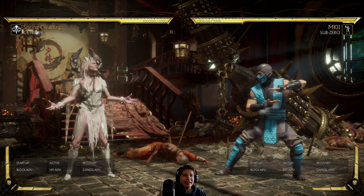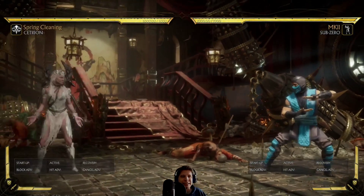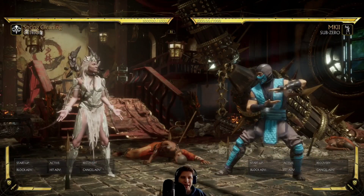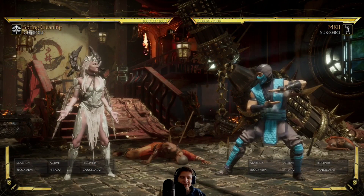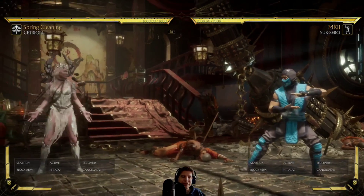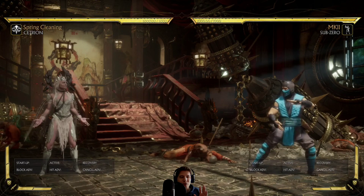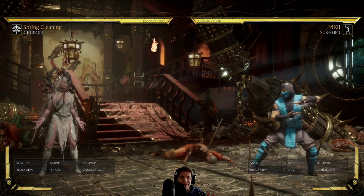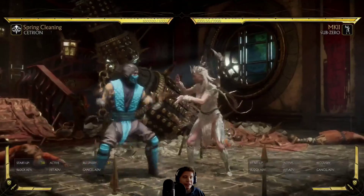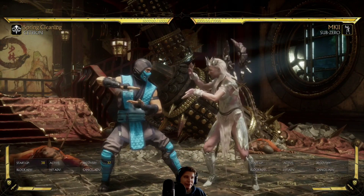Recovery frames are tied to animation. Because it takes a certain amount of time for her to teleport, her recovery frames factor that in. Raiden's is much faster, so his recovery frames factor that in too. Since his animation is faster, his recovery is faster. But once she appears behind you, this is not 37 frames of true vulnerability. She recovers clearly much faster than 37 frames.